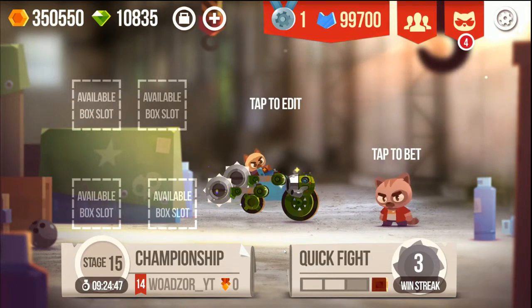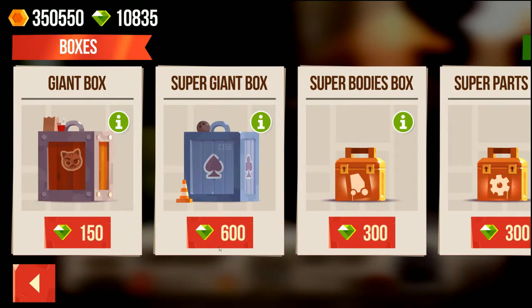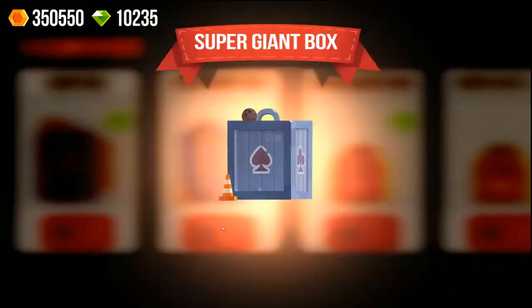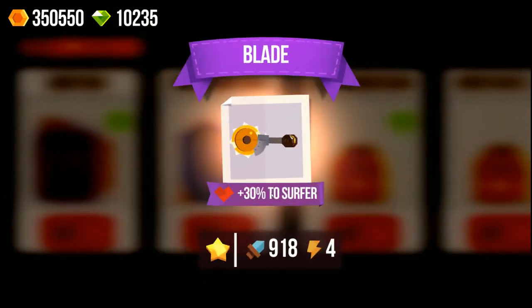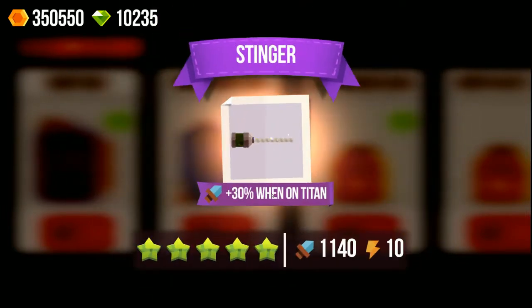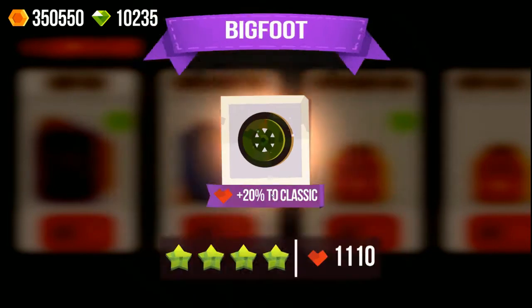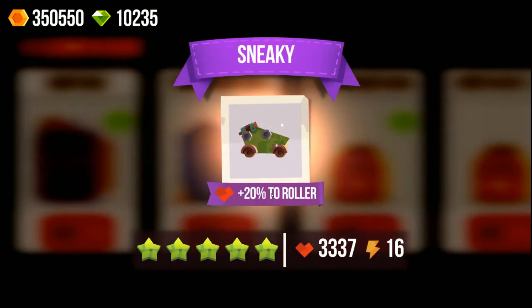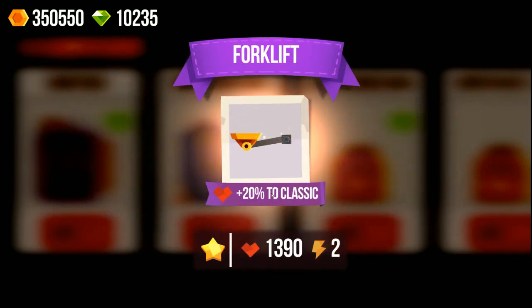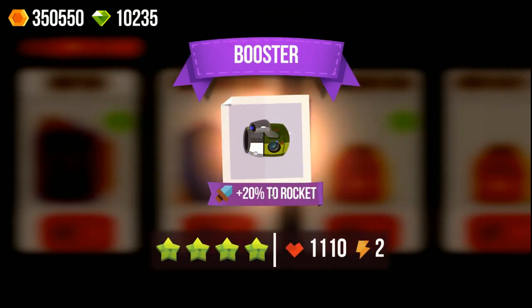Time to open some chests. There are so many different boxes and supplies — so many random things you can get, it's really hard to get what you want. My first blade, 918 damage, not bad! A drill, 100-100, that's a lot. Stinger. As you can see the damage is really increasing — we're often getting above 1,000 health, which is really a lot. This sneaky would have been good but it doesn't add anything. A surfer with 4,000 health and a booster for rockets.